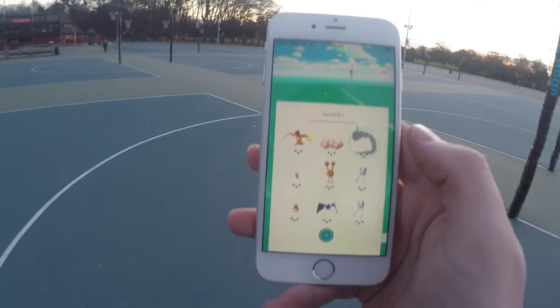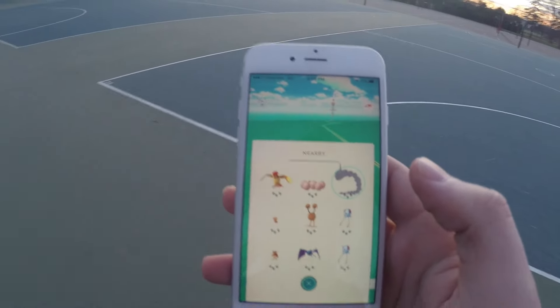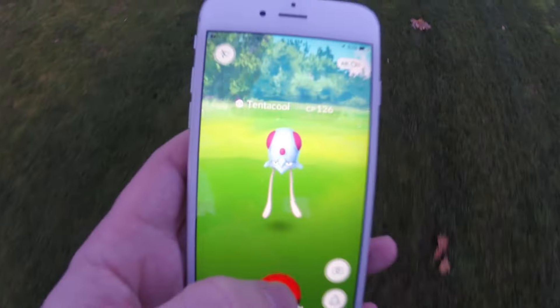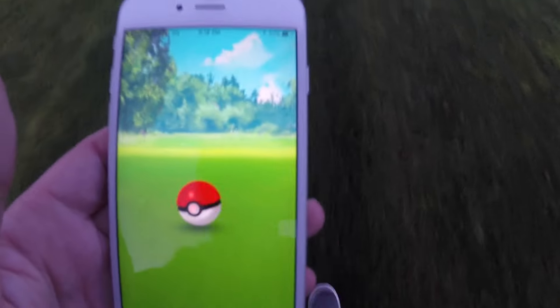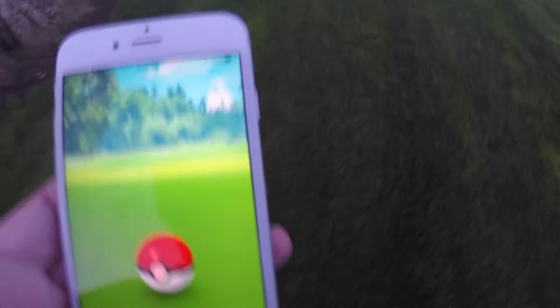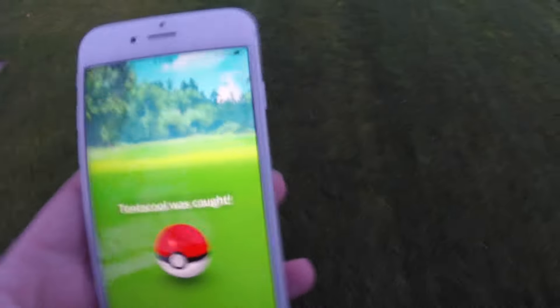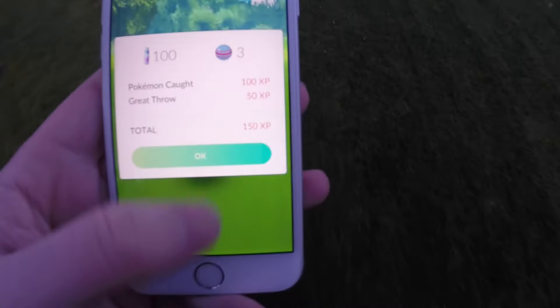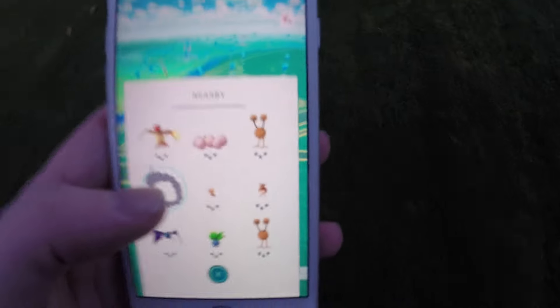Okay guys, we're at the Netball Courts in Hagelie Park. We're getting so much closer to finding this Onyx, it's really hard to find - let's keep going. Okay, we're finding tons of Tentacools but no Onyx. He's still on my nearby thing but he's just getting away from me, so we're moving around as fast as possible. The sun's just about to go down and it's getting really cold. We went one direction so we're heading back in the other direction - he's getting closer again, so we'll try and find him.